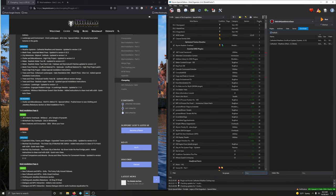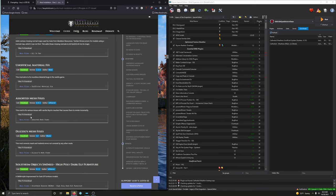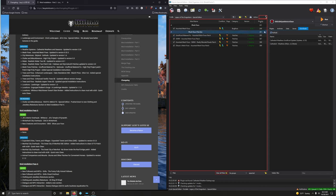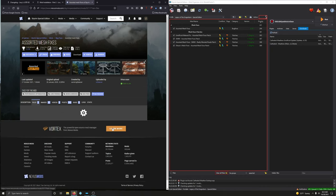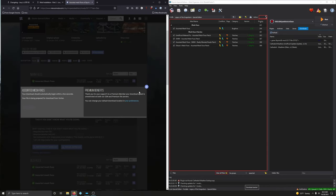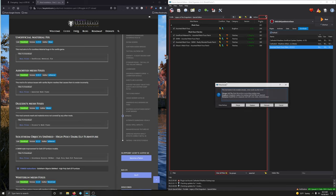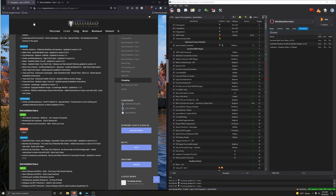Next is Assorted Mesh Fixes. Scroll down to find mesh fixes — right here. Check if we have the latest version — nope, we don't. Go to files, download the main file, install it, make sure the names match, and replace. That is now updated.